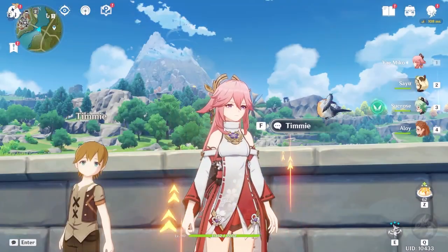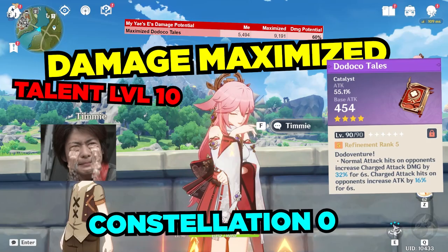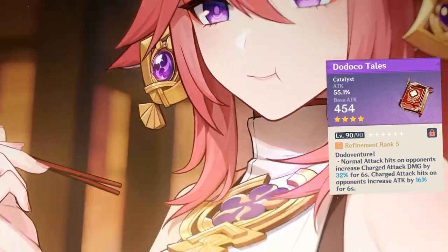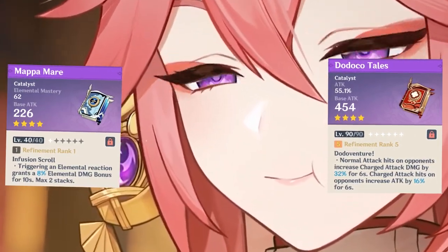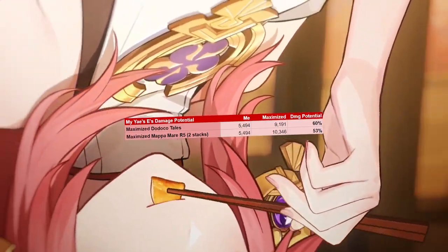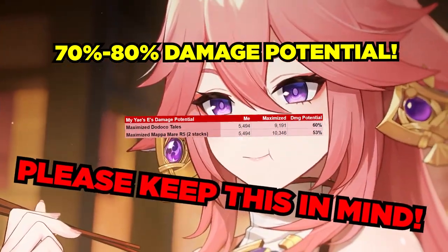My Yae Miko's damage potential is at a very low 60% when compared to a damage-maximized Constellation 0 Yae Miko with the Dodoko Tails and talent level 10. This is due to her talents only being at level 6. Now the Dodoko Tails isn't even her best free-to-play option, and when compared to the Mappa Mare at Refinement 5 with 2 stacks, her damage potential drops to only 53%. I think a character is most accurately showcased at around 70-80% of their damage potential, so please keep this in mind as you watch this video.